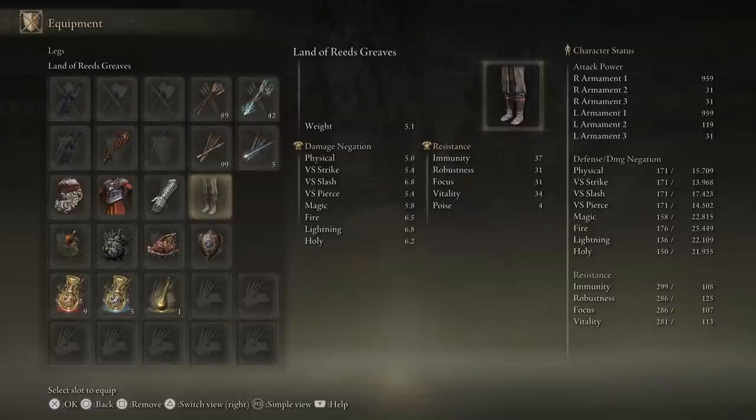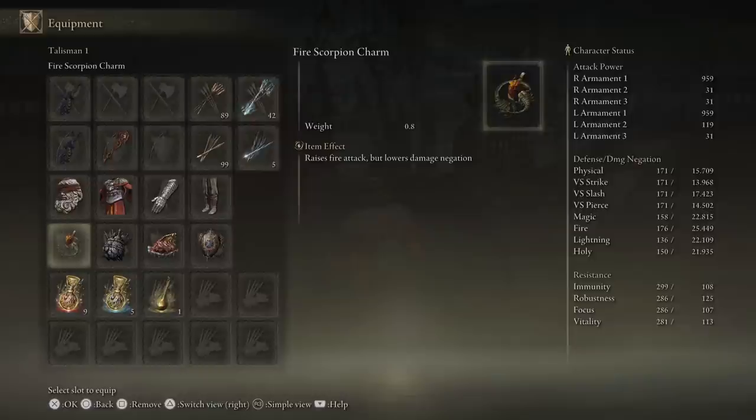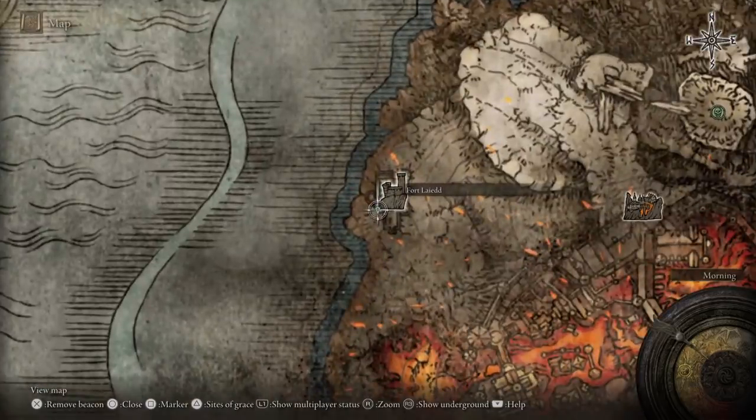If you want, you can invest more points into Endurance to be able to use heavier armor. The first talisman to massively increase fire damage is the Fire Scorpion Charm, which increases fire damage by 12% but also increases physical damage taken by 10%. It can be found in Fort Laied in Mt. Gelmir, up the ramparts on a wooden platform.